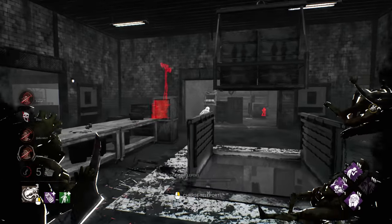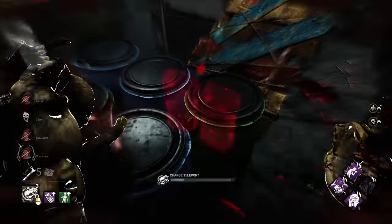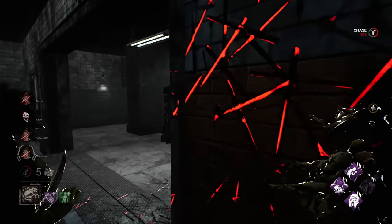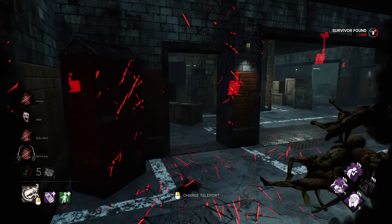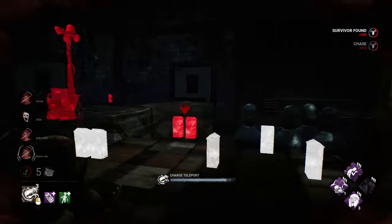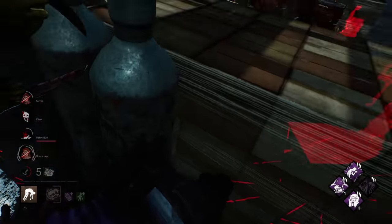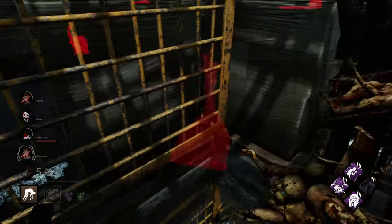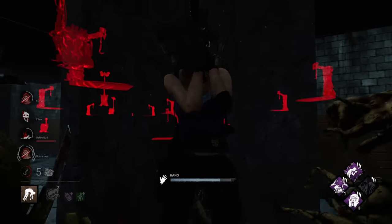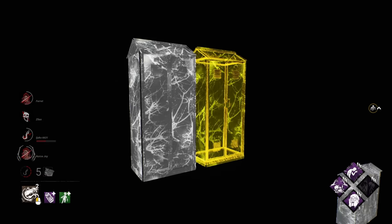Nightfall is almost coming to a close. We may be able to play this off just right if she goes down at the bottom. We put Jill somewhere downstairs in a hidden corner — they're going to see the blip when the survivor first gets hooked, but as long as we maintain pressure and keep them busy it's very easy to get turned around, especially with Third Seal and Nightfall.